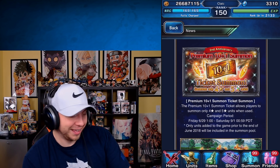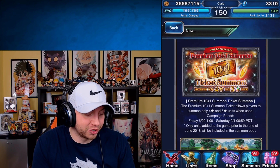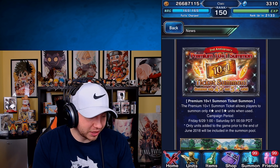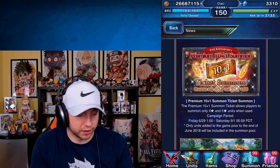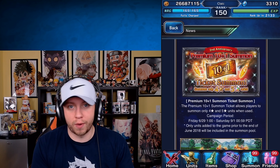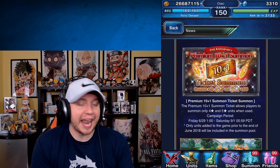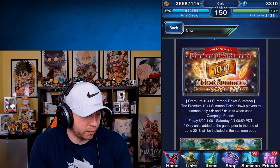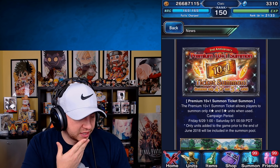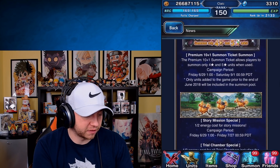Premium 10-plus-1 summon tickets: the premium 10-plus-1 summon ticket allows players to summon 4-star and 5-star units only. When you use this ticket, you guys will only get yellows or rainbows — there is no chance at blues. This ticket was actually one of the more exciting things for me. They always specify that only units prior to June are in there.